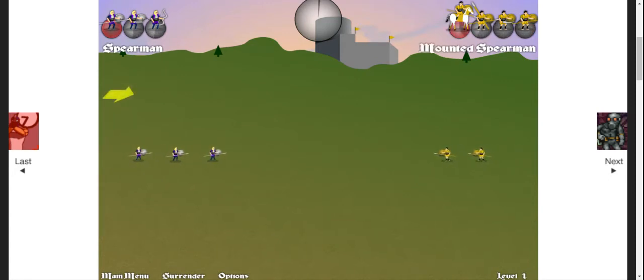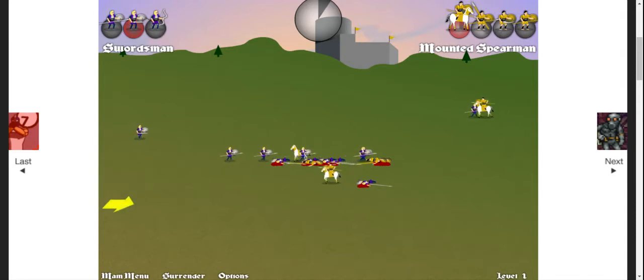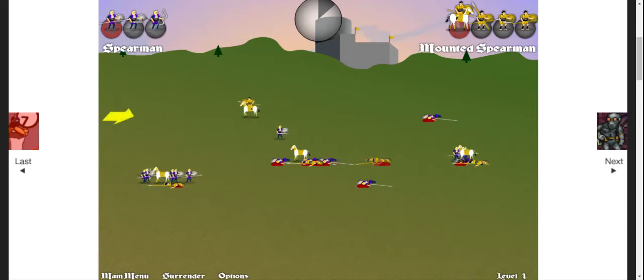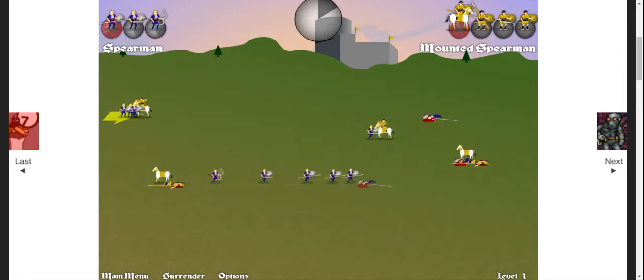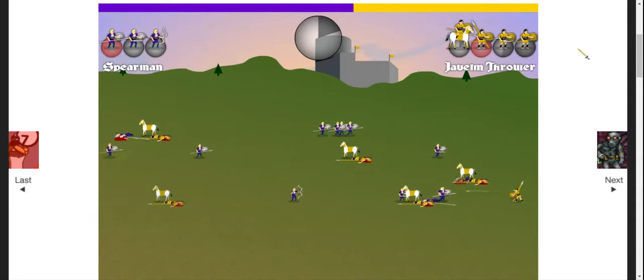Gameplay is pretty simple. You use the arrow keys up and down to cycle units, and press space to send out a unit once they've fully charged — shown in the top left corner. You can also use the arrow keys to select a different unit type: a swordsman, an archer, or a spearman. I quite like the spearman because they're fast. The goal is to get your units to the other end of the screen — that purple bar represents your progress, and if it goes all the way you win.